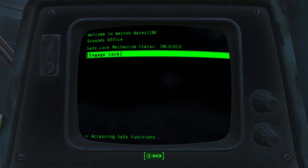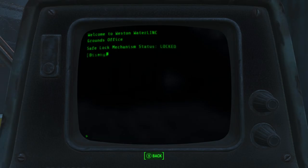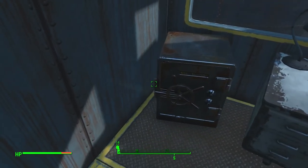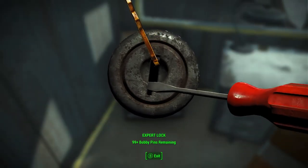But once you get up here, there is a terminal and a safe, and it's these two items right next to each other that really makes this worth checking out. Basically in the terminal you can engage the lock to the safe, or you can unlock the lock from the safe from that terminal, so you don't actually have to pick it. But if you do decide to pick it, you can actually unlock it — got it, like so.